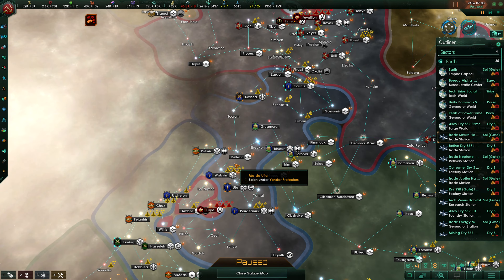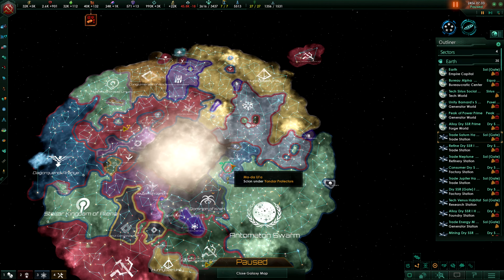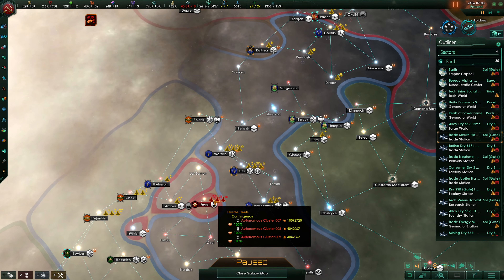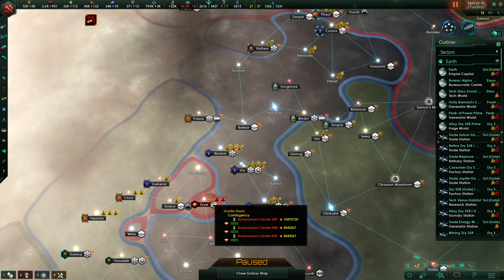Let's dare, my friends. Welcome to Stellaris and a Grand Admiral campaign with 25x crisis. You can see part of the 25x crisis here with a contingency fleet at the spawning point, mustering 18 million.